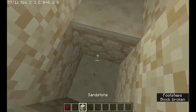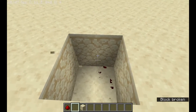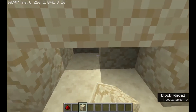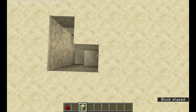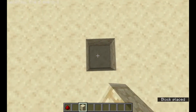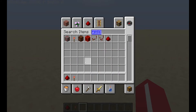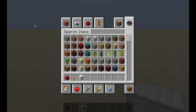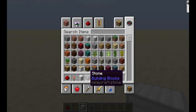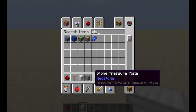All you're gonna need is redstone dust, a redstone torch, any block of your choice — I'm gonna go with the iron block. Then you're going to need another block, and pressure plates. And pistons — two sticky pistons also.